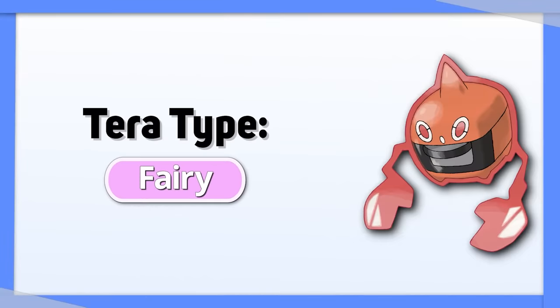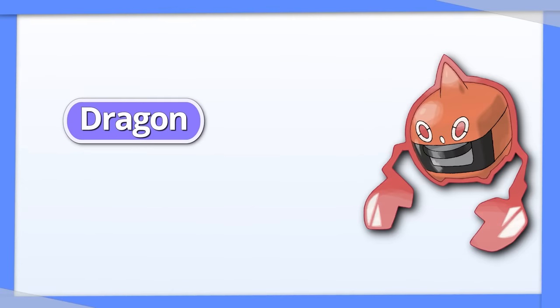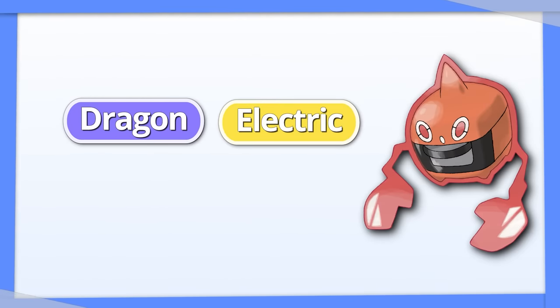Rotom-Heat: Tera Fairy lets Rotom-Heat become neutral to its weaknesses, and gives it a positive matchup into Dragon type Pokemon that resists both Electric and Fire.